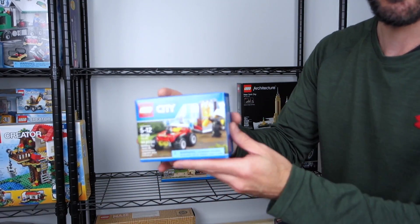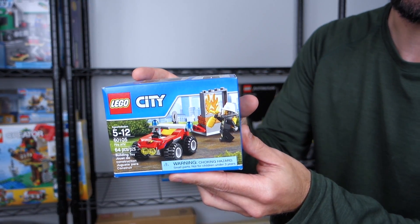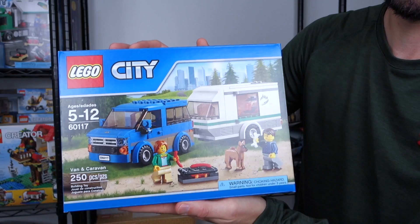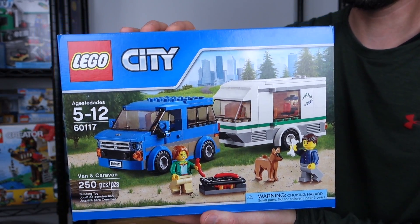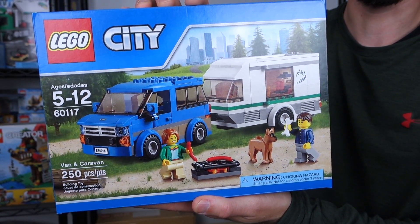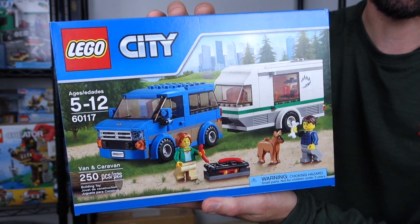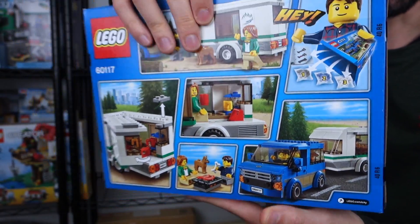City sets — a couple I haven't built yet. There's this little one, 60105 Fire ATV, and we've got 60117 Van and Caravan. I had a set like this as a kid — just a camper van with a surfer and stuff. This kind of reminded me of that, but this is so much better. I need to build this.